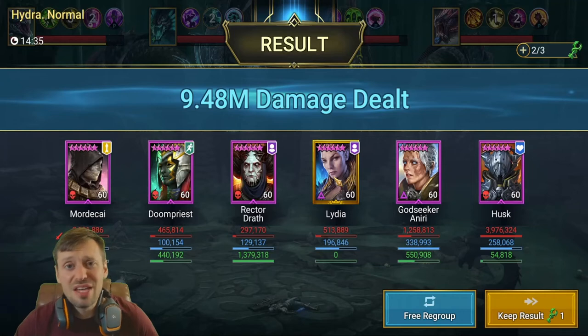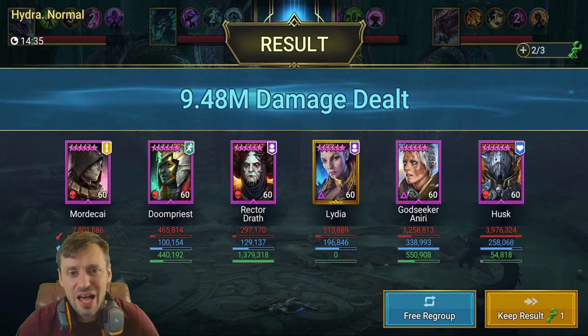Skipping to the end of the run: 14 minutes 35 seconds, which is pretty fast, and 9.5 million damage — well over the 6.6 million threshold for a one-key. Husk did 3.9 million damage, doing a lot of work. Mordecai at 2.8 million — also a lot of work, and not just about big numbers since having that HP Burn helps with the Head of Mischief that you can't directly target.